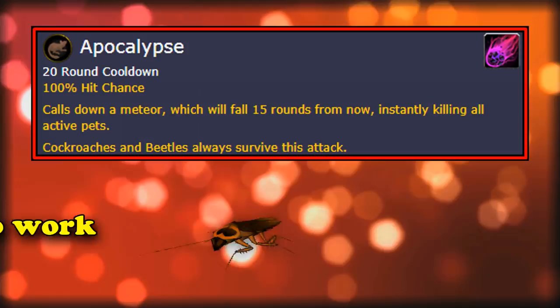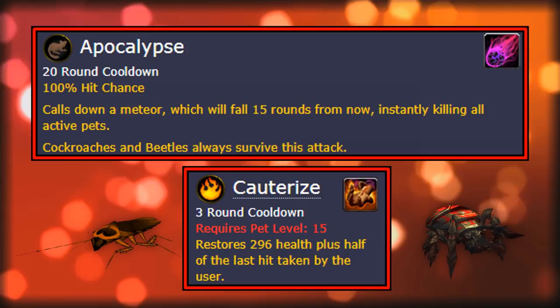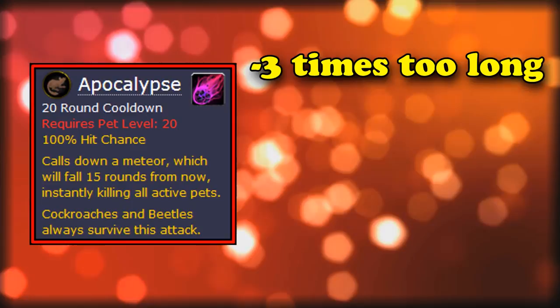The second problem is the ability requires you to stall out long enough for it to work, and cockroaches and beetles aren't exactly stall-out pets. Sure, some of them might have some niche survivability abilities, but stall out on their own for 15 turns they cannot do. So you have to build your team around the strategy, which is horribly inefficient since it takes too long to accomplish. To boil it down: the ability takes 3 times too long, and isn't worth building a team around.